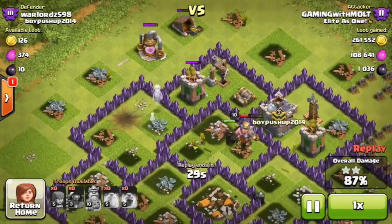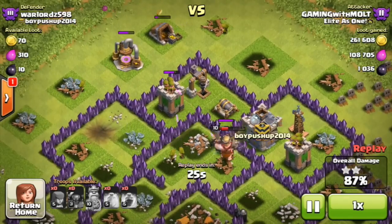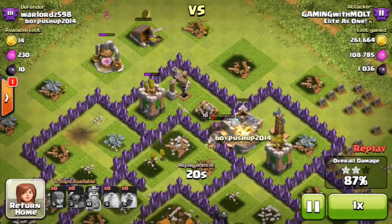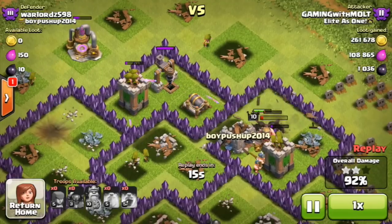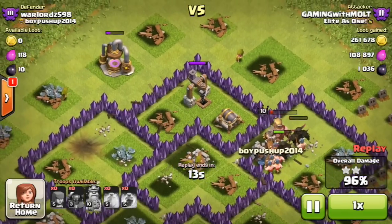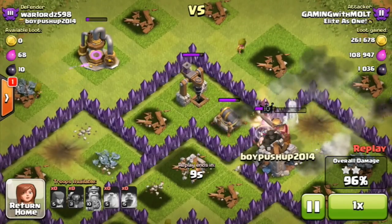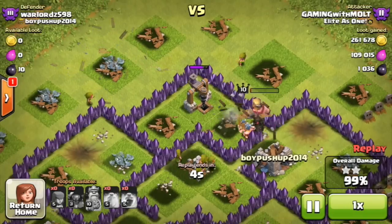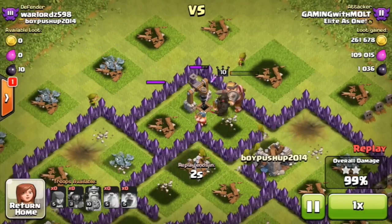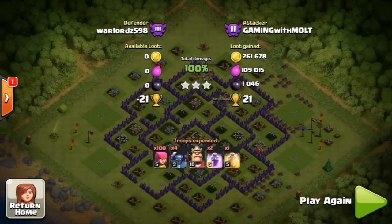We've got three PEKKAs still up, but that one at the top is about to go down. The King is really low on health but thankfully not focused. There goes one, and two — she's dead, so we only have two PEKKAs left. But they lasted for 87% of the base. The archers up top are not being focused; the archer tower is distracted on the King and PEKKAs, so our two archers there actually take out that archer tower. We're at 96% — we're going to end with one PEKKA and our King, and we get ourselves a three-star.